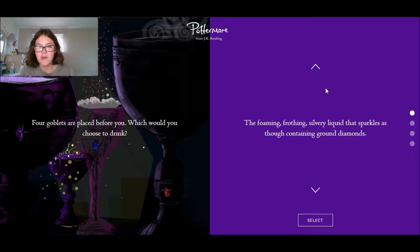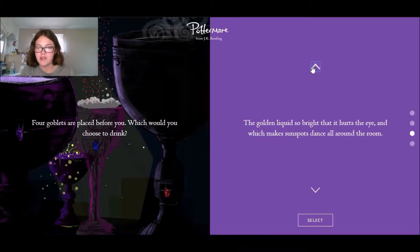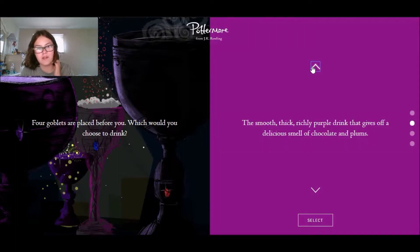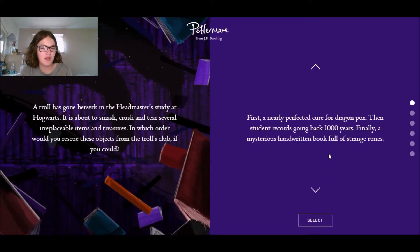The foaming frothy silvery liquid that sparkles as though containing ground diamonds, the mysterious black liquid that gleams like ink and gives off fumes that make you see strange visions, the golden liquid so bright it hurts the eye, or the smooth rich purple drink that gives off a delicious smell of chocolate and plums. The chocolate won me over on that one.